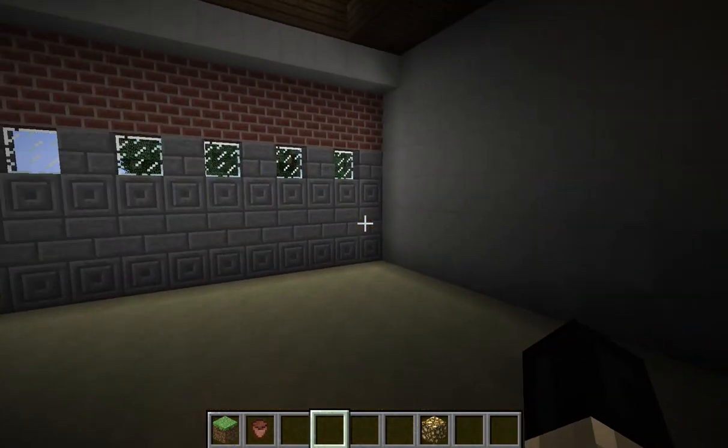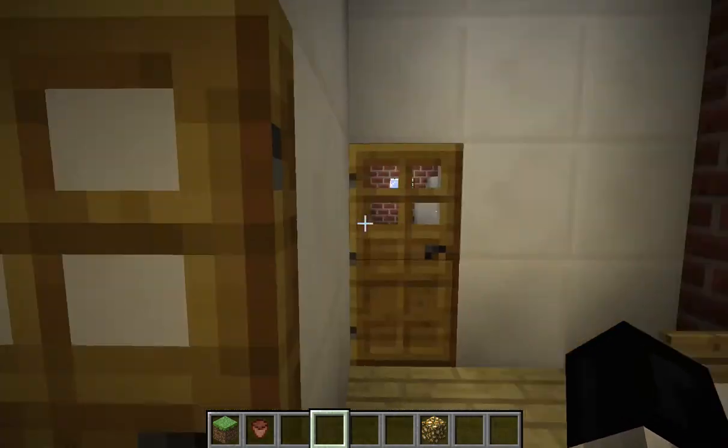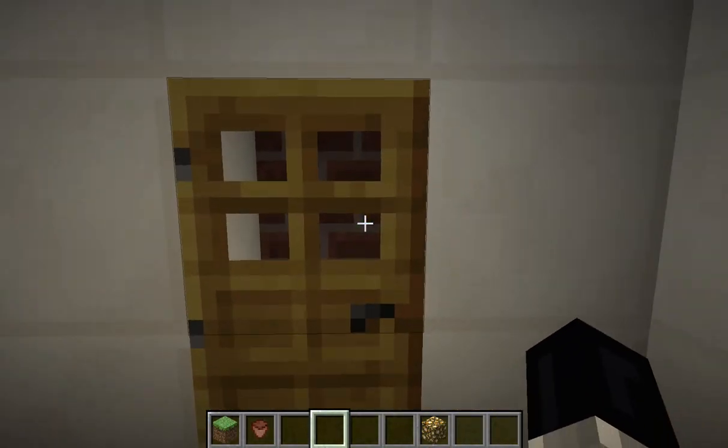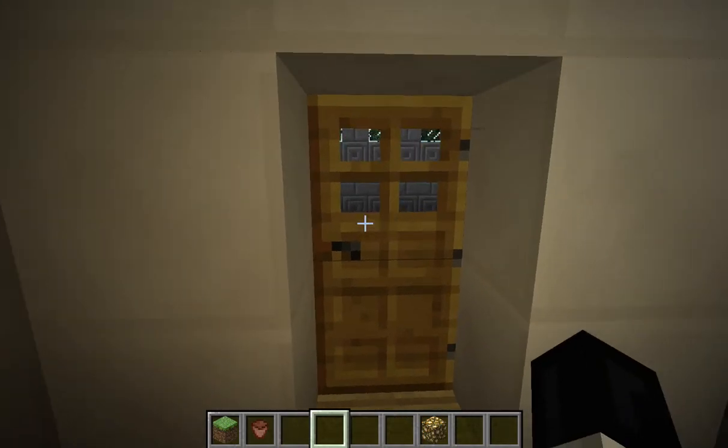And then back here, this is the garage. And then in here is the half bath. Yes, and the washing room. And a little closet here.